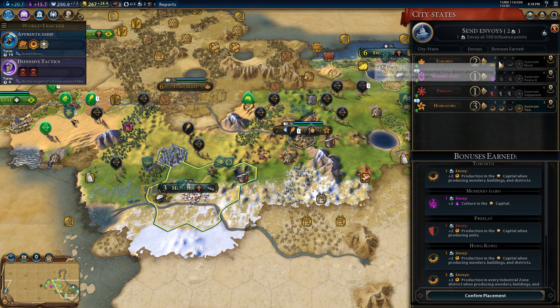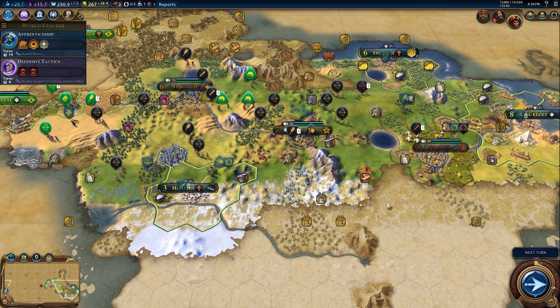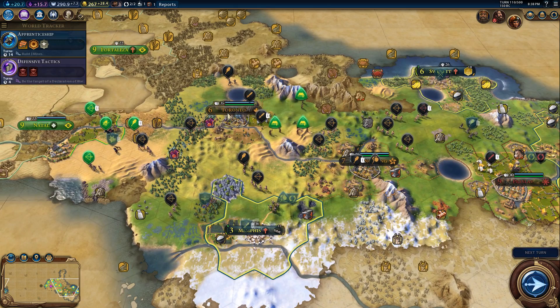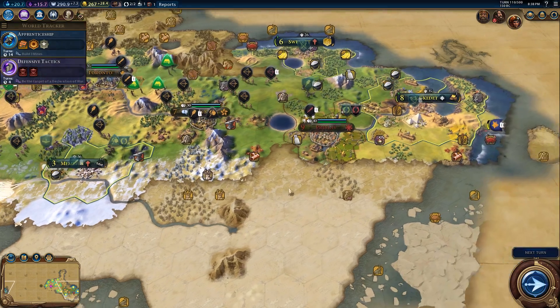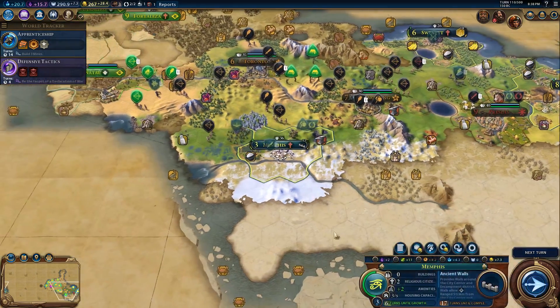We can send an envoy — we'll go to Toronto. What did we get? Regional effects from industrial zone and entertainment complex reach three tiles farther. But we do have them as an ally now, so if Brazil gets any ideas, Toronto will provide that defensive curtain I talked about before. Ancient walls are now 17 turns away, so that's not too bad.